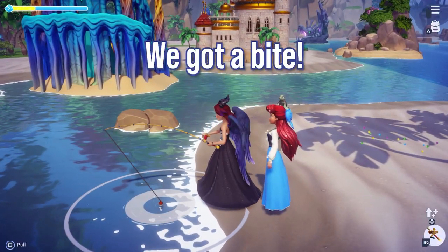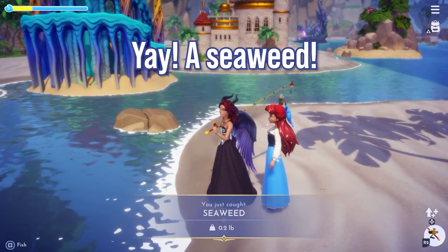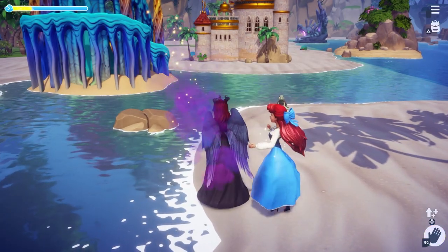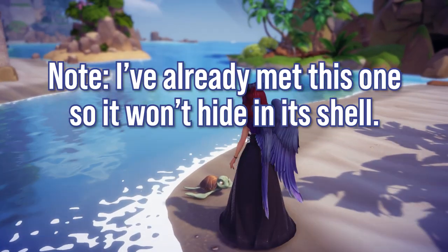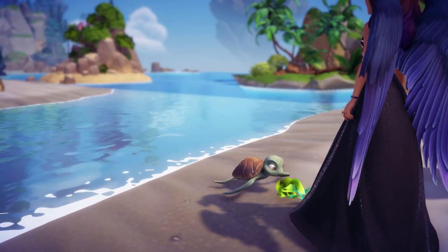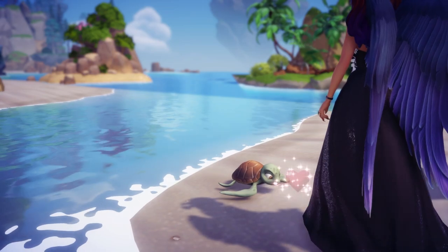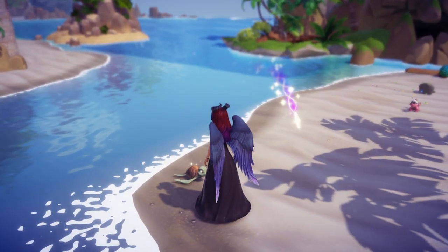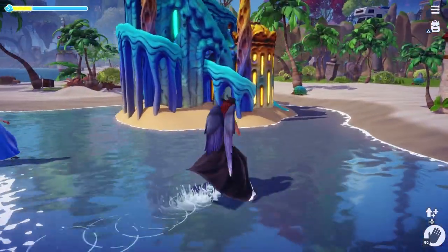After reeling in your catch, you'll have seaweed in your inventory. Put away your fishing rod and head over to a sea turtle. Since I've already met this sea turtle, it already went into its shell and popped back out, so it was ready to approach. Once it finishes its seaweed, it will give you a gift. Feel free to collect the gift and head to your next sea turtle.